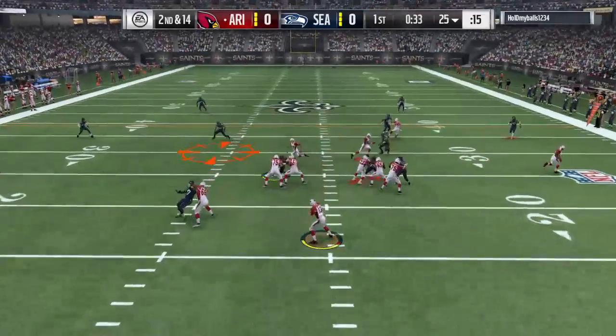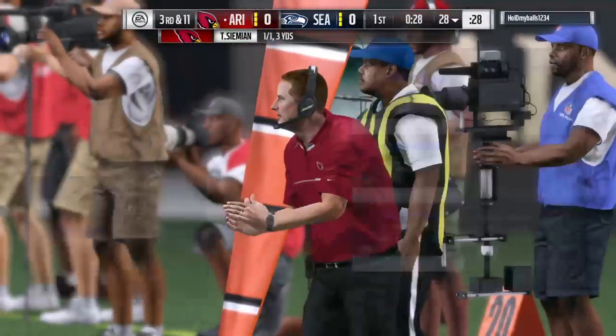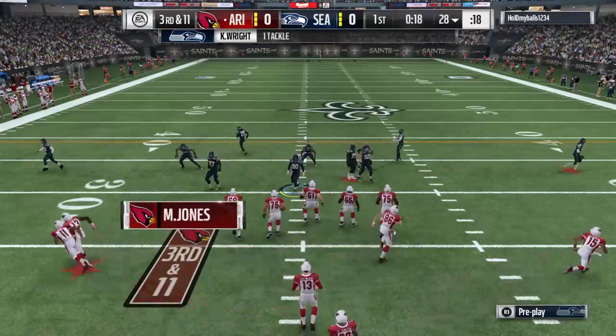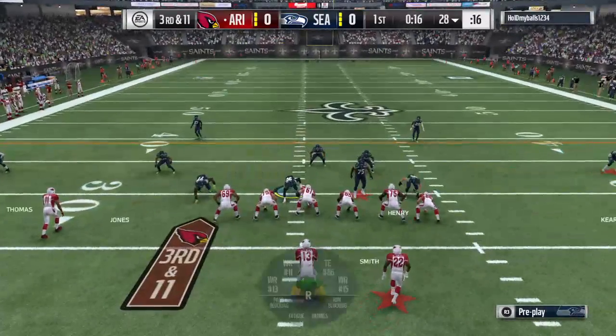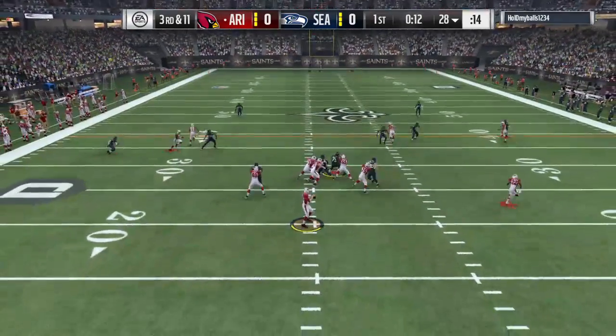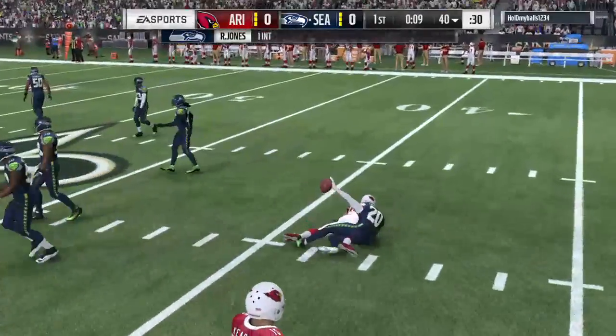On second down, here's Simeon — the grab made by Curse over the middle, only three yards on the catch, it's third down. When you see zone defense and you know you've got a drag route on as your primary call, you've got to be really careful as a passer about how far you let your guy get into a double team — and it's intercepted. Picked off by Rashawn Jones.